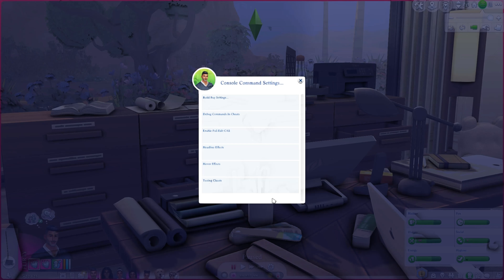Enable full edit CAS is one I use all the time. When I'm in CAS I like the option to mess around with sliders, the weight slider, muscle slider, and make changes to my sim's face. This gives you that option no matter how you enter CAS — you don't have to enter that long cheat command every time. Whenever you go into CAS it will give you the option to fully edit the sim.